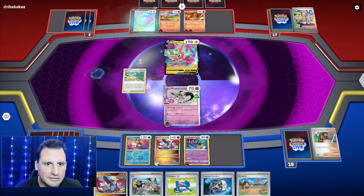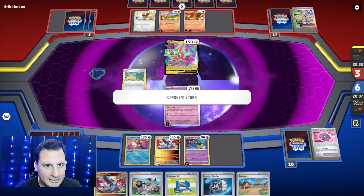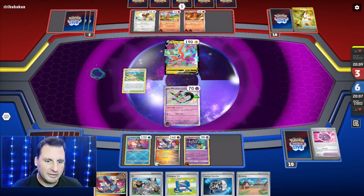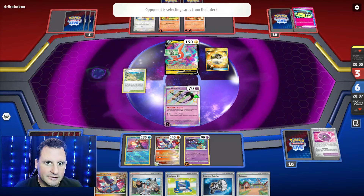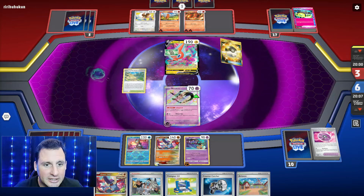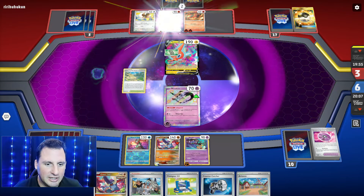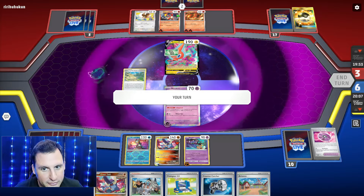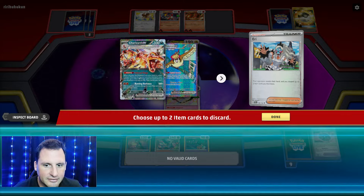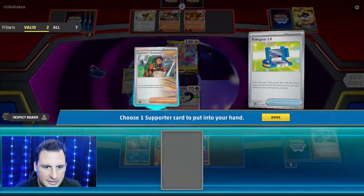We can now hit the evolution - bye-bye Charizard, bye-bye Pidgeot! They do have one Rare Candy. Don't Eerie it. The next thing - I don't have to do anything, they have to Boss. They'd really need a Boss. The Charmeleon - very good. But they don't have a switch, so I can just retreat and Mawile the rest. I'd mill first. I do have a Counter Catcher - let's see what two cards they have.